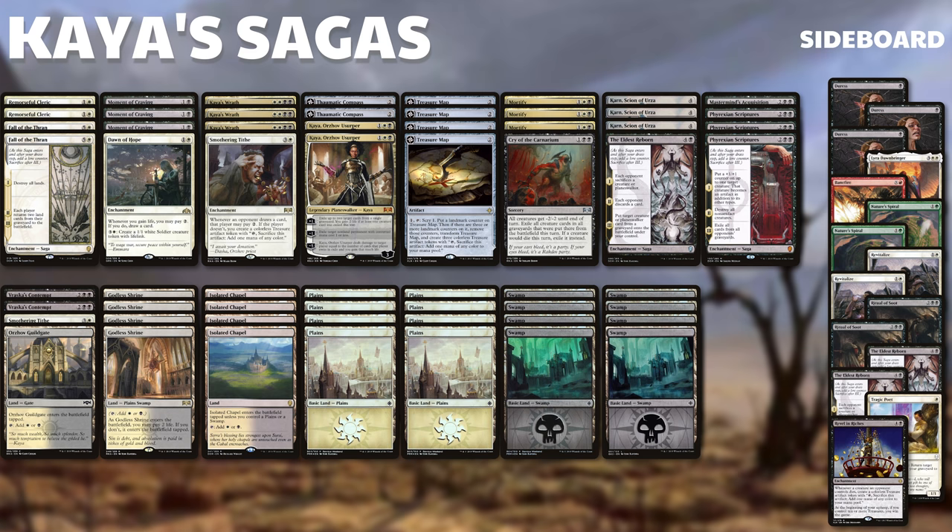The rest of the deck is built around the Sagas and the combos that fall into that, so we've got things like Fall of the Thran, Phyrexian Scriptures, and Eldest Reborn to either take our opponent's stuff or exile all their cards. For the sideboard we have Duress against Control and Banefire which we can grab with Mastermind's Acquisition to finish them off.